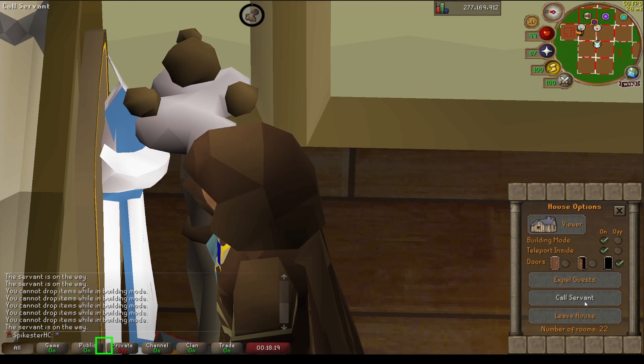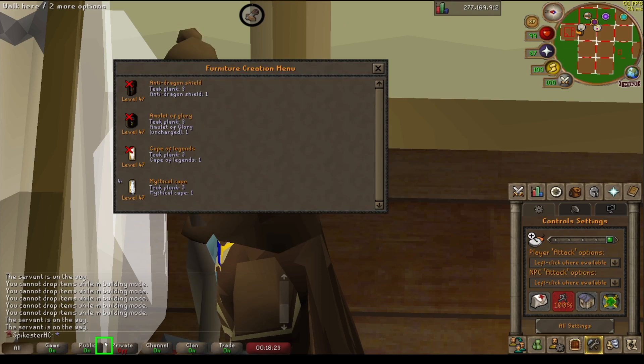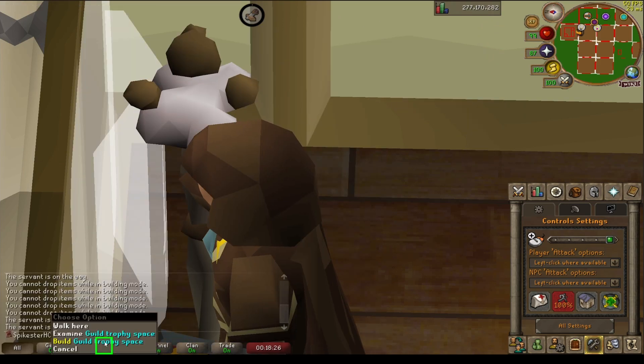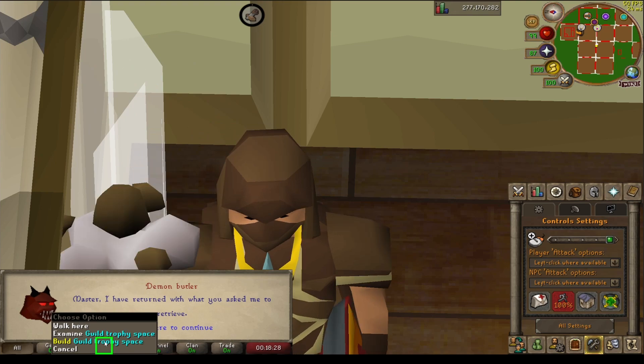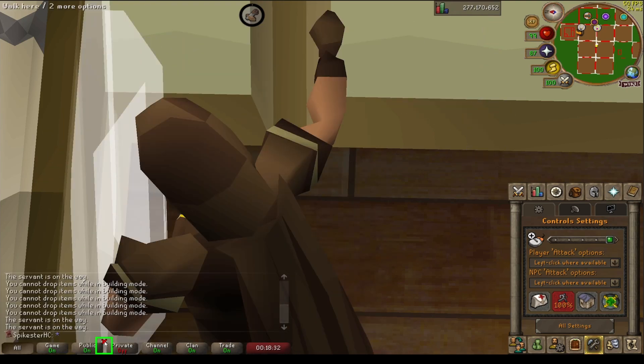Just another random tip: after you've called the servant and before he gets back, after you've built the last cape, hold right click ready on the build space. That way you can just go straight back into it, otherwise you'll have to go through his dialogue.